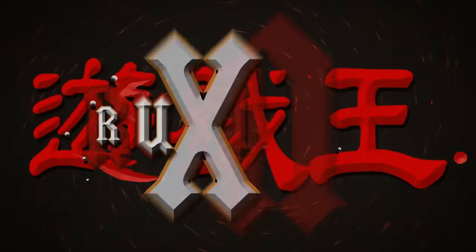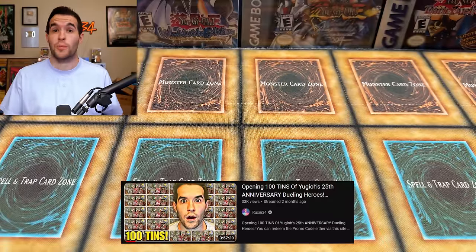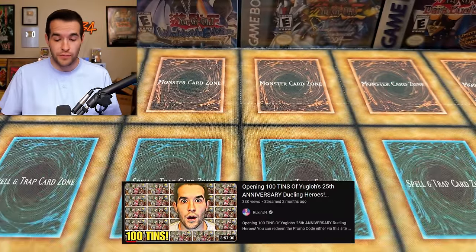I graded 100 of Yu-Gi-Oh's new rarity, the Quarter Century Secret Rares. We're back with another PSA return where I graded 100 of the new Quarter Century Secret Rares. They are the Mega Ten promos that we opened — we opened 100 tens. You can go check out that live stream if you guys didn't see it. We graded all those promos.